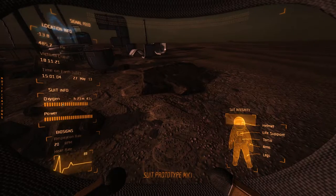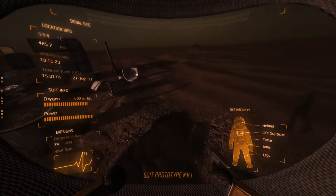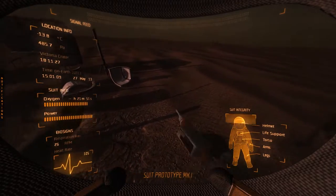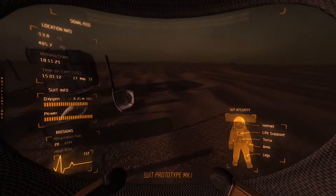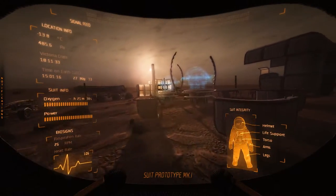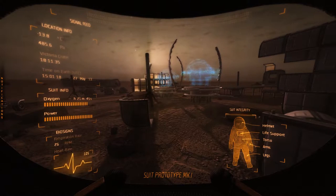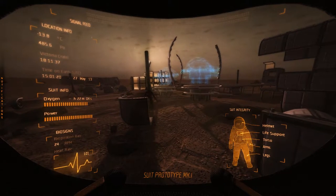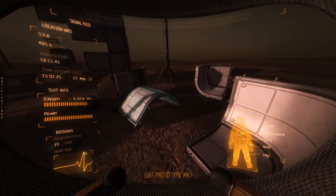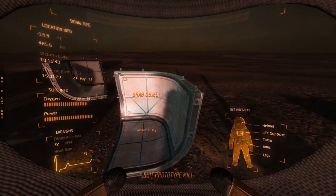If I actually start moving around a lot, start panicking and hyperventilating, my oxygen levels — shown right here in this little box — will decrease. I only have 22 minutes left because I'm doing a lot of things and I'm very active. Whereas if you just stand and do nothing and kind of meditate, it will suddenly go up to 23 minutes, 24 minutes, and so on.